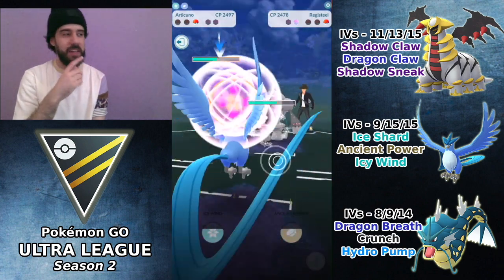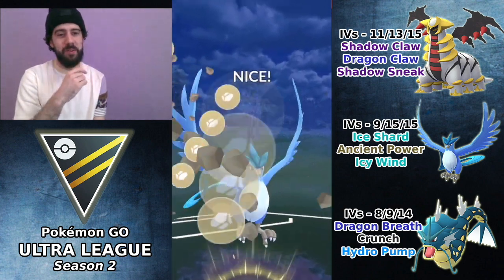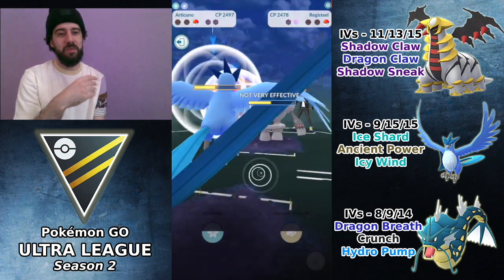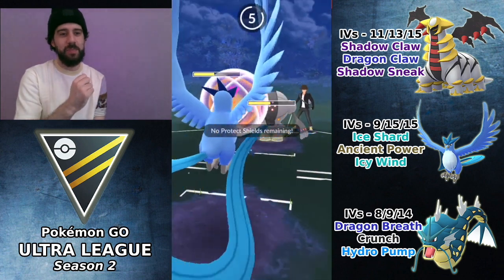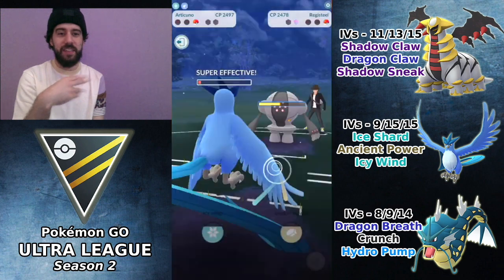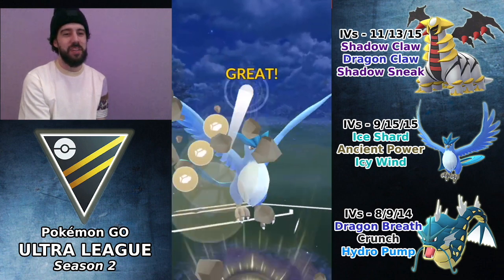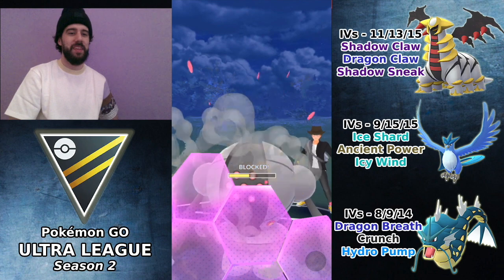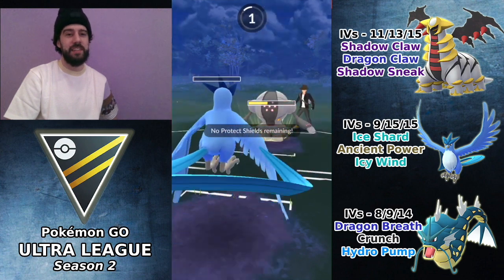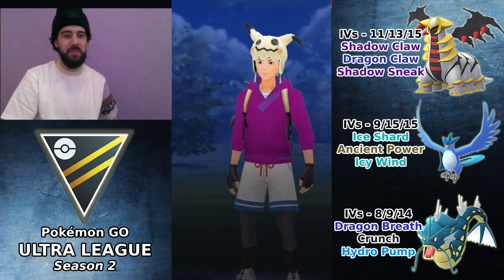They did make an error in that match, but regardless we're getting destroyed here. I go for the Ancient Power boost because I have no other play. Registeel takes it very comfortably — they still have a shield. Flash Cannon knocks us out. They threw two very quick Flash Cannons — well played by the opponent there.